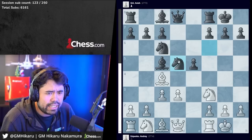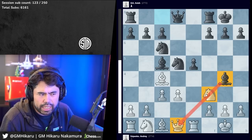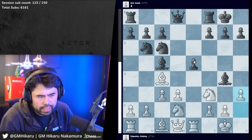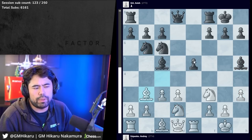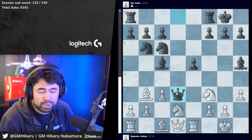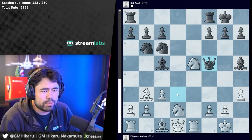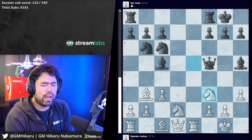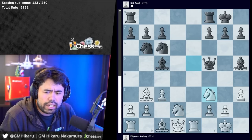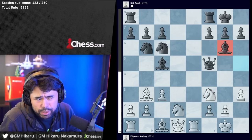After d5, he takes, knight takes d5, and rook to e1 is played. Bishop to g4 — the idea is to develop the bishop and pin the knight so white can no longer capture on e5. We have knight b to d2, knight to b6, bishop h3, bishop h5, bishop b3 played by Esipenko, and now Anish chooses to take the pawn on d3. This is all pretty standard theory at this point. Then knight takes e5, queen to f5, knight f3 — and this is where there are a couple of options.